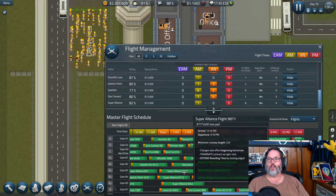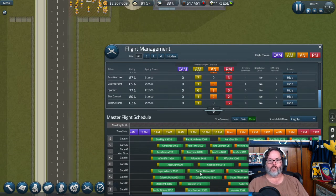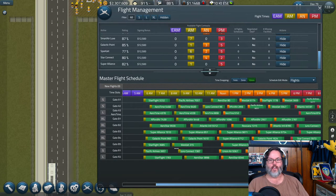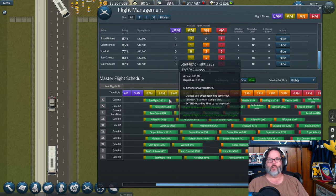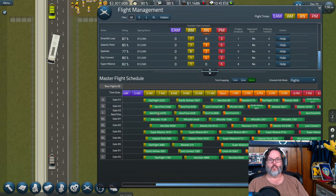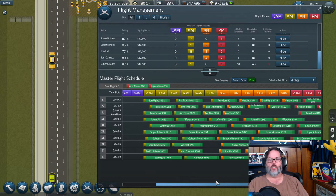Let's go ahead and hit start. I've moved three flights into the new B5 gate — one was giving us trouble at the A1 or B1 gate. Looks like we got two flights. Let's pause it again.